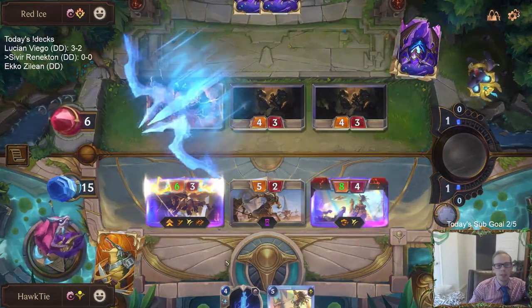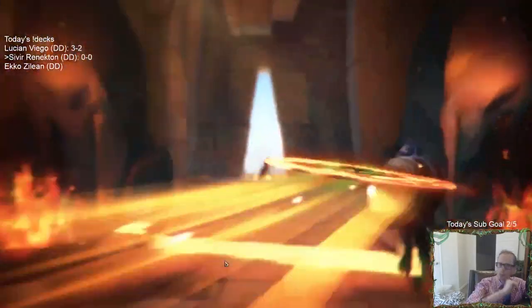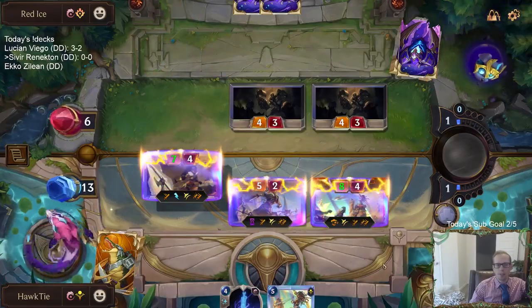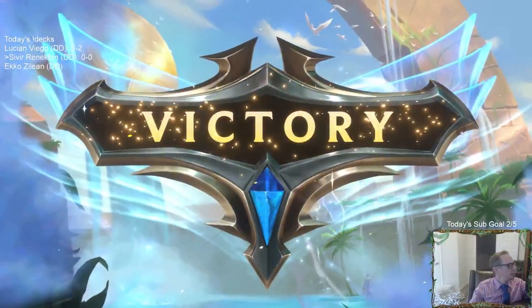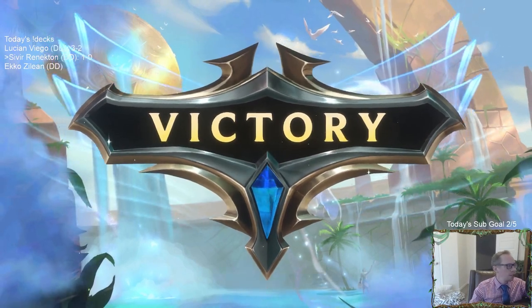Sivir gains Double Attack, which then gives everything else Double Attack after the level up. Ruin Runner Double Attack Overwhelm — that will get this done for sure. I think that was worth spending that extra mana to set that up. Triple Ruin Runner.